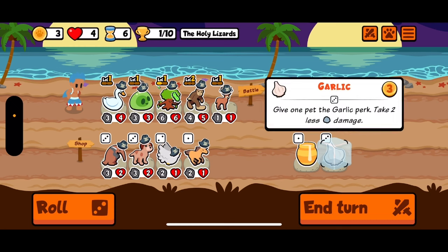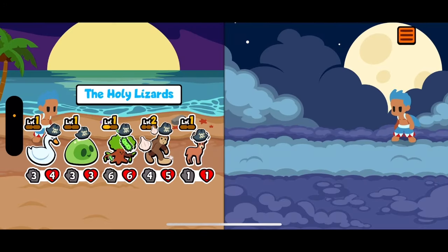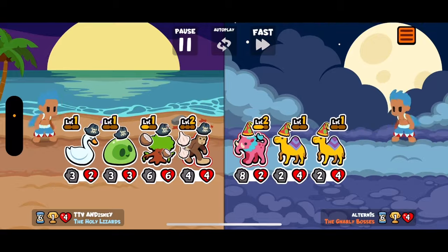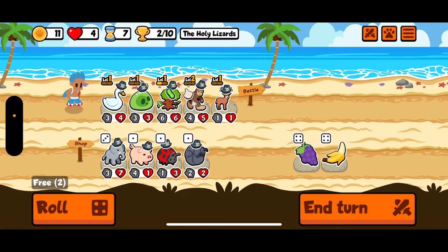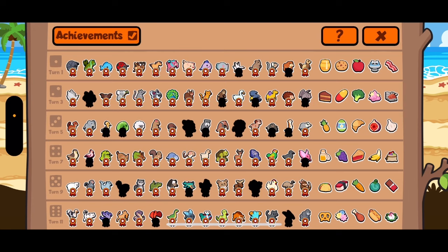I was really hoping for a level up on the tree. No luck, that's okay. We're hoping for fairy and slime. We do find banana pill. What do we want to pill? There's no blobfish.